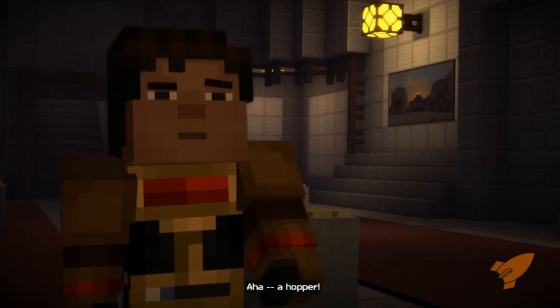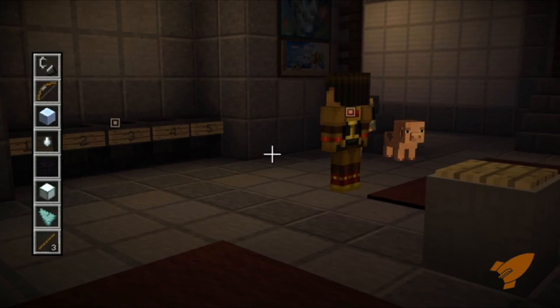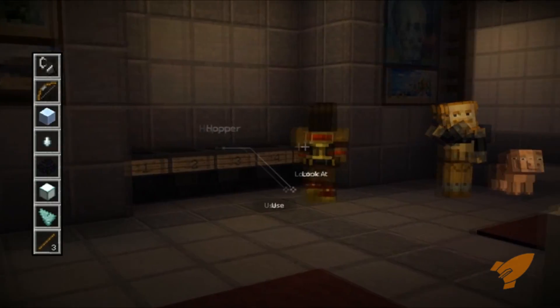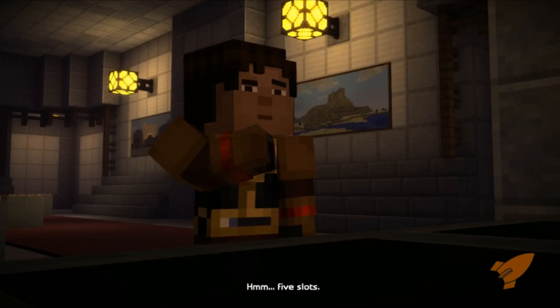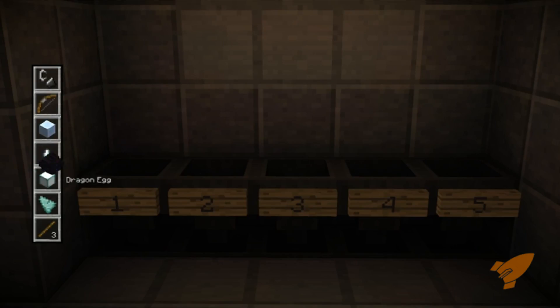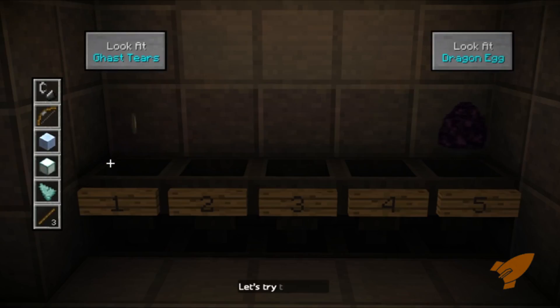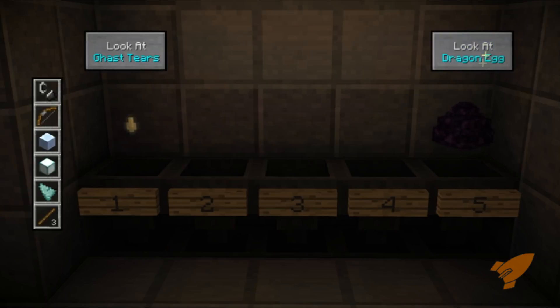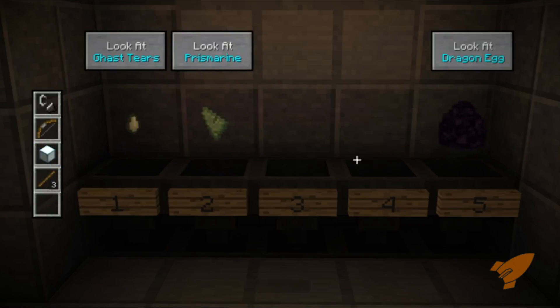Ah-ha! A hopper! Why is Ivor hiding a hopper in his basement? Hm, five slots. Ender Dragon egg, so cool! Let's try it here. Ghast tears. Let's try them here. Prismarine Crystals. Packed ice.